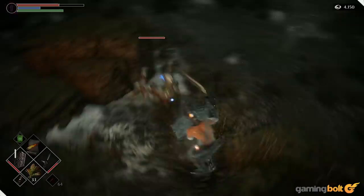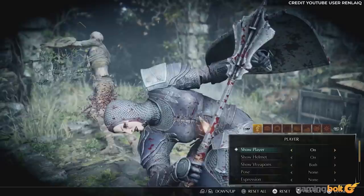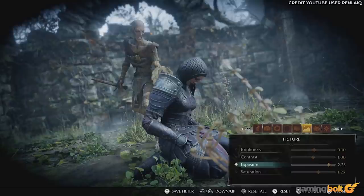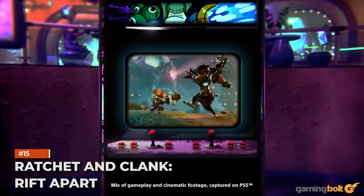When the difficulty of Demon's Souls wears on you, try taking a break and messing around with the photo mode. Along with different expressions and poses, you can add different filters, adjust the bloom threshold and strength along with lens debris, hide weapons and helmets, or just remove your character entirely. One nice option allows photo mode filters to be used in-game and includes a classic filter for capturing the feel of the original PS3 game.